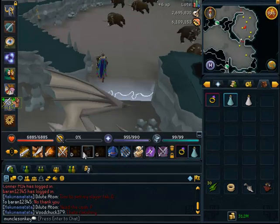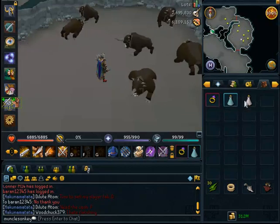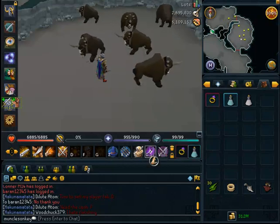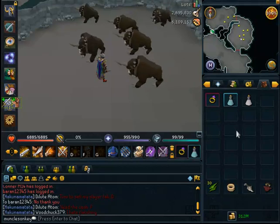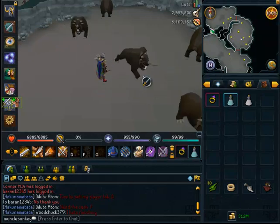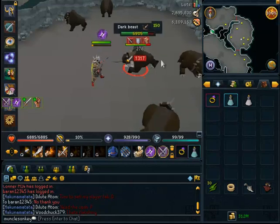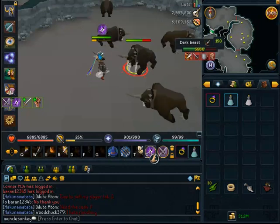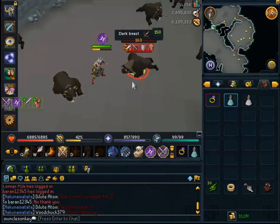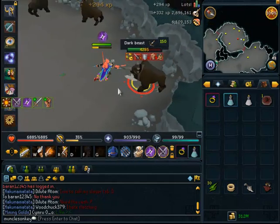The Dark Beasts are right in here. The method of killing them is basically using basics and trying to get up to Destroy, Assault, and Berserk abilities as quickly as possible. With most Destroy and Assault hits you can kill them in one ability. Since you have the Bone Crusher and the Demon Horn Necklace equipped, every time you kill a Dark Beast and it drops Big Bones, that gives 100 free prayer XP, meaning you can pray consistently without worrying about prayer pots. So you can just use Soul Split and Turmoil as the method of healing up.